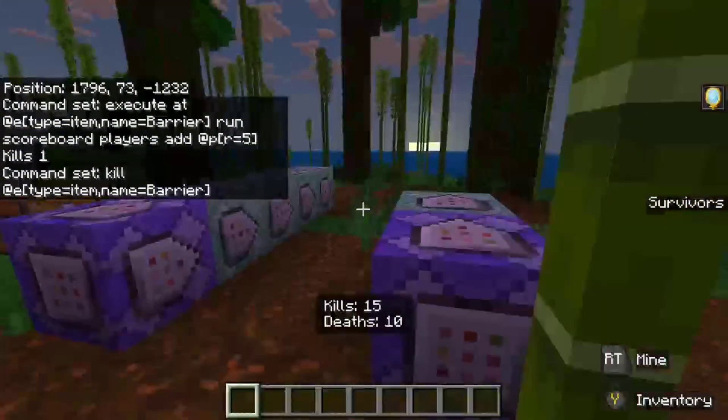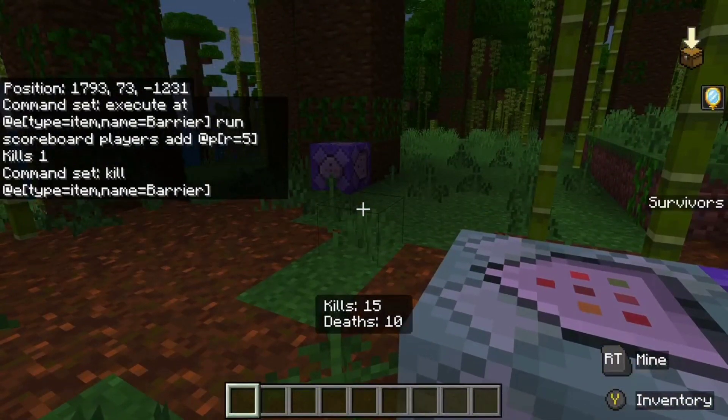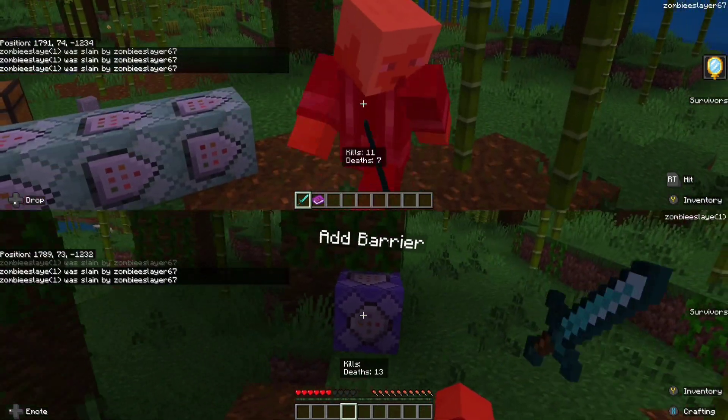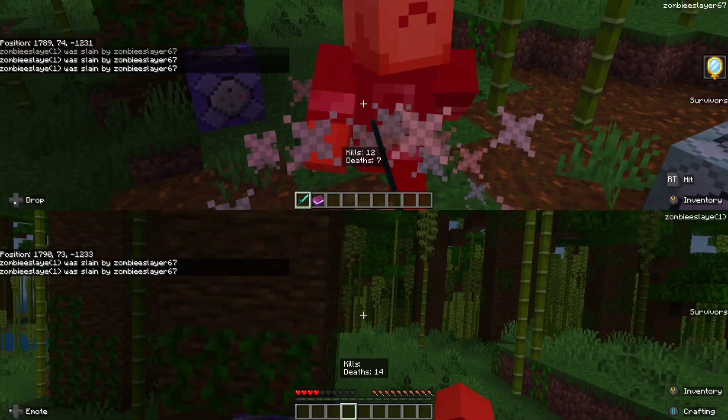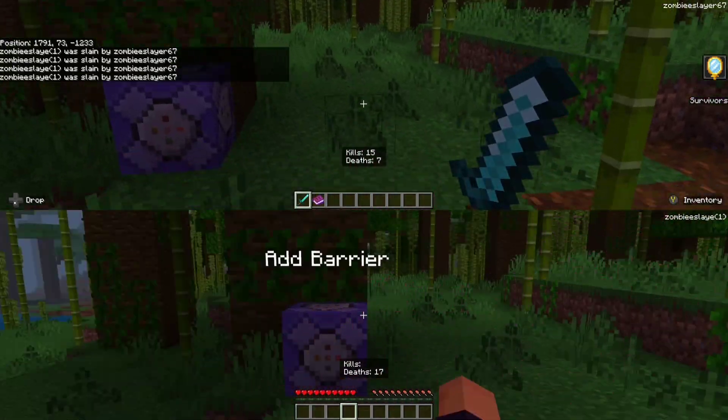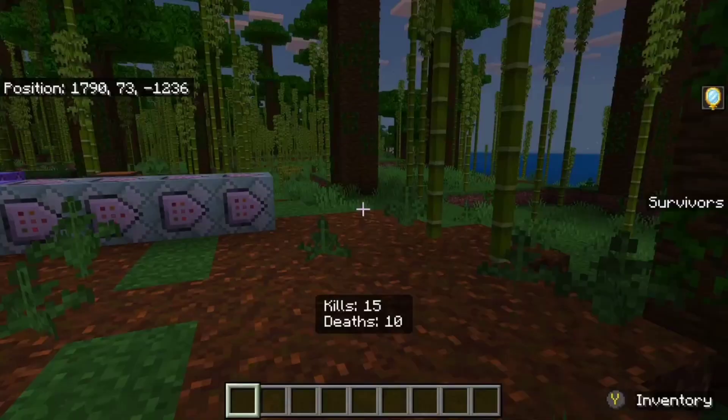Here's some gameplay of me killing my split-screener — just me on a different controller — showing how the kill counter works. It works pretty well. Once again, sorry bow and crossbow users, it's not going to work for you unless you're basically right up in their face. It's been a while since I've done a tutorial so I apologize if I'm scatterbrained. I'm trying to get back in the saddle of Minecraft tutorial videos, but thank you for sticking through and I will see you in the next one.